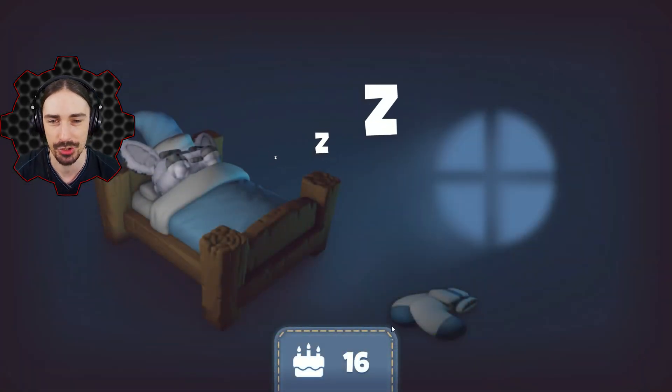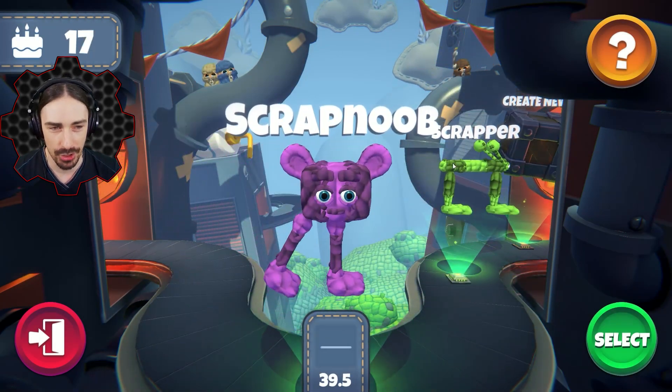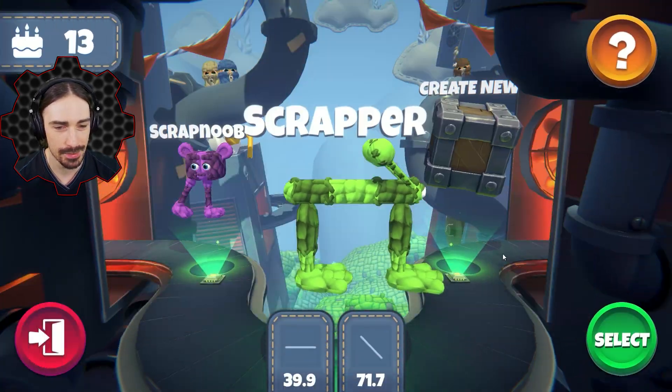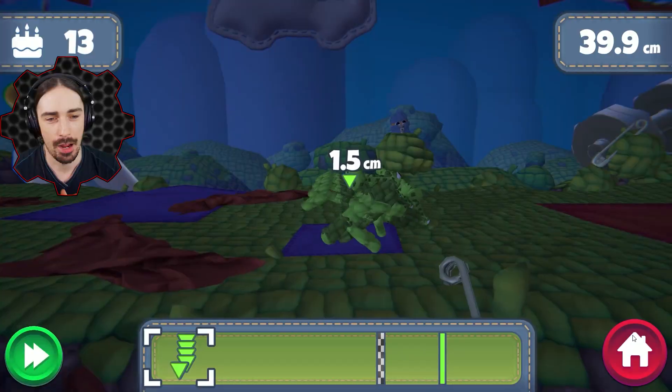This is very similar to the evolution races you've seen in Trail Makers, except it uses machine learning instead of human learning, which is prone to much more error. Let's go back and I'll show you my second attempt at building something to see what the differences were, and then we're going to build something new. I started with Scrap Noob and then made Scrapper, and this is what Scrapper looks like on a flat land race.